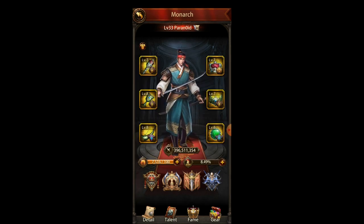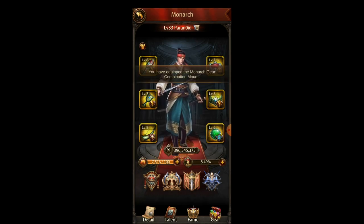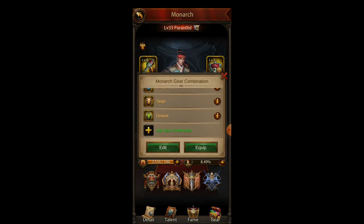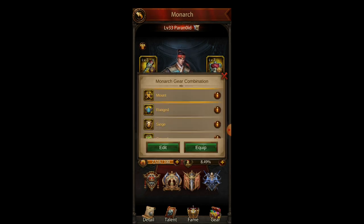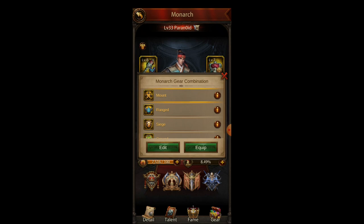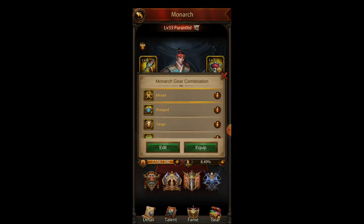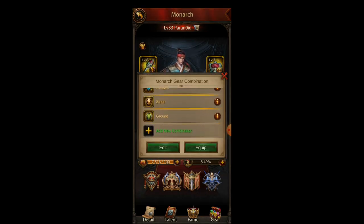So I have a new preset saved. If I click on the shirt in the top left, I can click on any of these, equip it, and change to mounted as you can see. During PvP, if I'm attacking with a ground general, I would try to equip this before I attack. If I'm attacking with a ranged general, I would equip the ranged preset. And during day-to-day when I'm just farming monsters, I have the mounted Monarch gear preset.